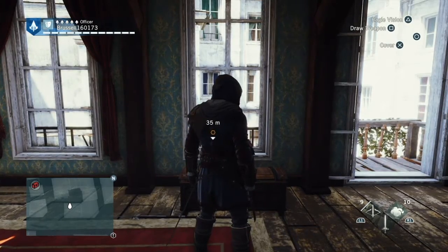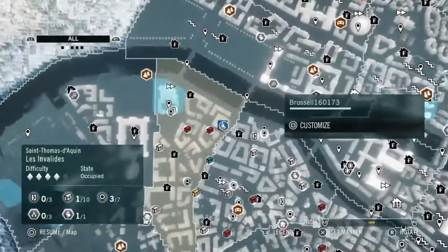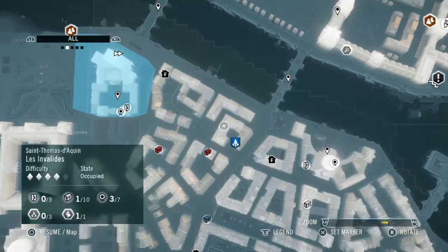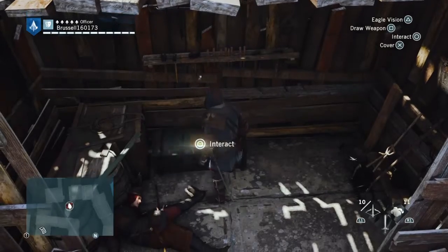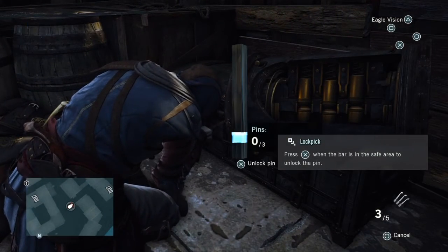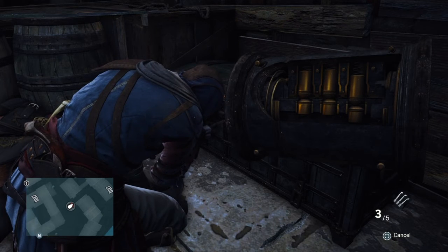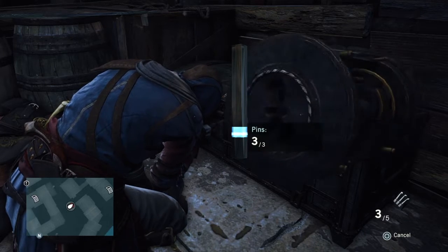Next we're going for another locked chest but this one's not on the map yet, so I'll show you where it is. It's about here — it's in the yard. After you've killed the people that are guarding it, which are quite a few, then it's a three-pin lock: one, two, three. And we get that.